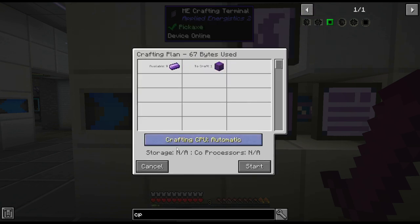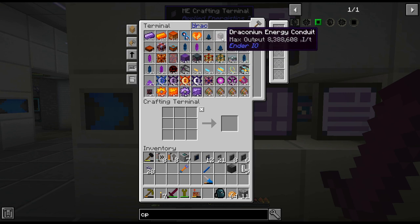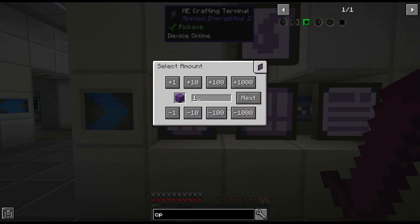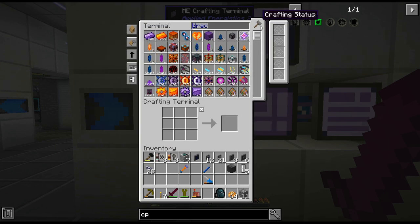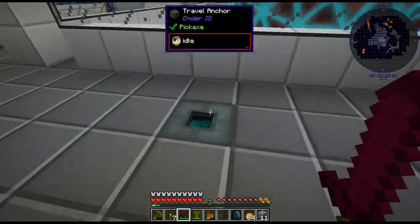That is quite a bit. And we need 786 draconium blocks. We already have 210 in the actual energy core right now, so we need 576. So we'll just get that crafting up and then that will let us do that.